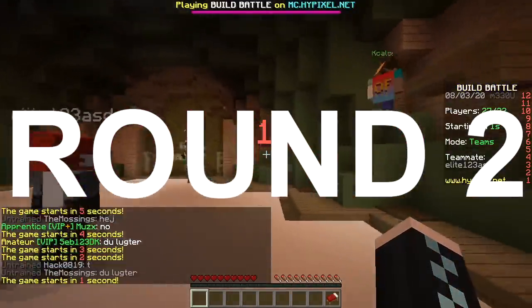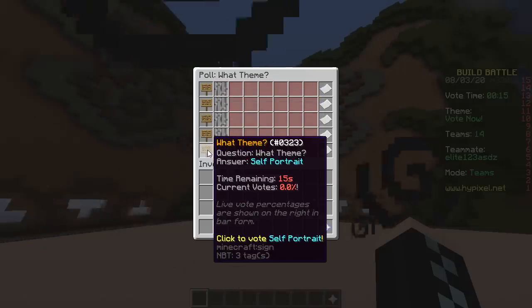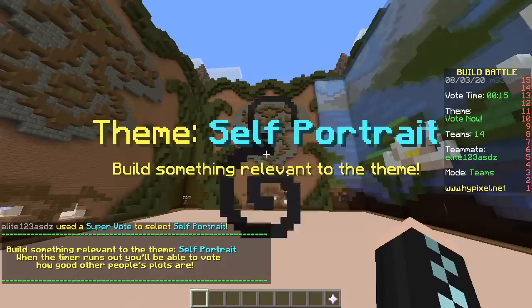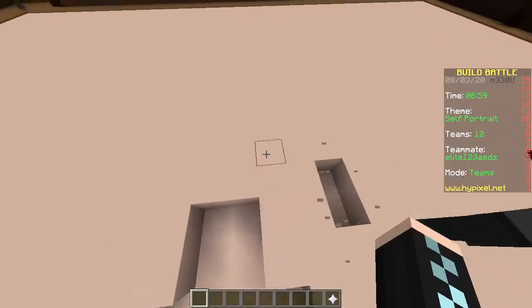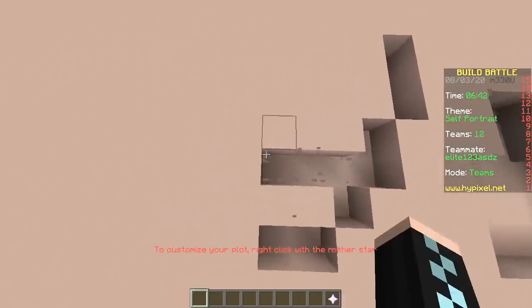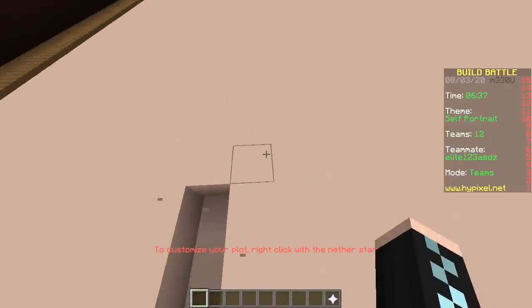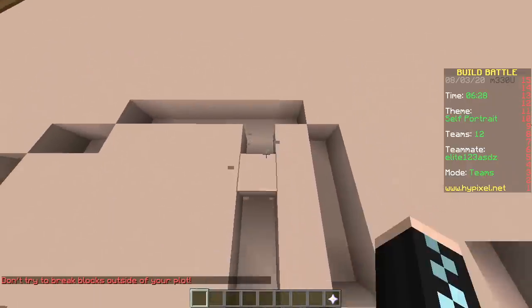Second round! The options are: piano, pen, aquarium, self-portrait, seance. Seance portrait? I think the server is lagging — look at the timer, one second. We pick self-portrait. This is my self-portrait — I look like this in real life. No you don't. You wish! Oh, I wish I was his bones. Yeah, because instead there's a bunch of skin and muscle.